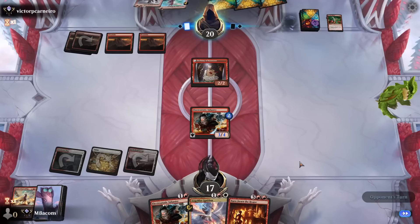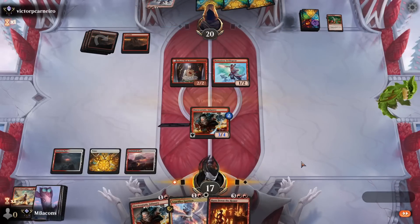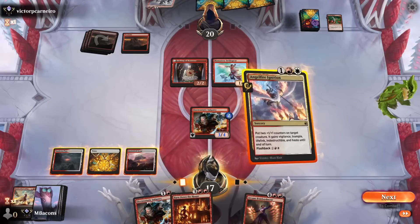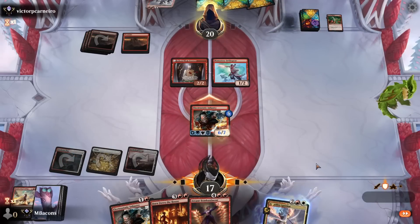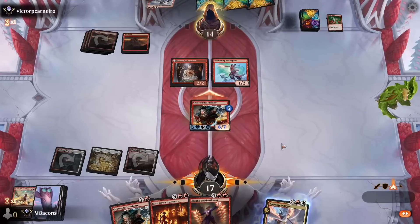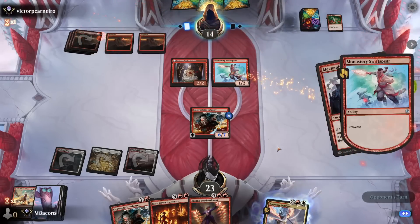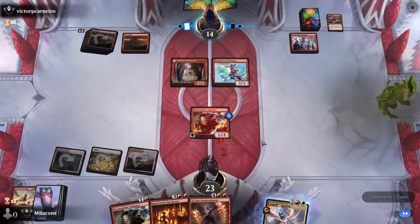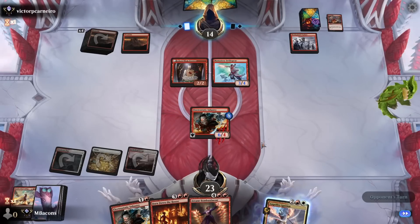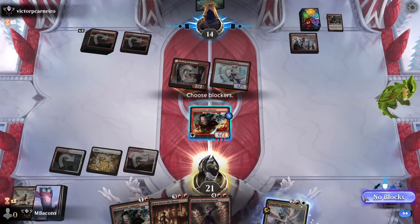Opponent's got Reckless Impulse. Looks like they can play the Swift Spear and they'll have their damage-increasing enchantment on backup for next turn. That means they've got no burn in hand since they didn't attack and try to bait us into a block. So let's go Angel Fire — that's really going to grow the creature. We can attack with no consequences; it's got Vigilance and we're back up to 23.